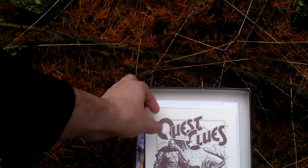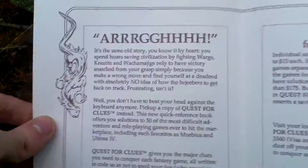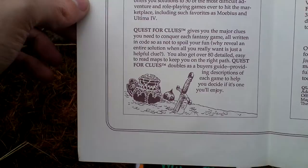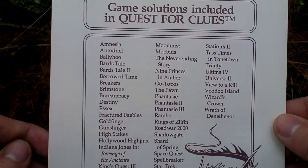There is also advertising for Quest for Clues, which is a solution book for many Origin games — clue books or solutions for many Origin games all put together into one big clue book. Here you can see the games included in Quest for Clues.